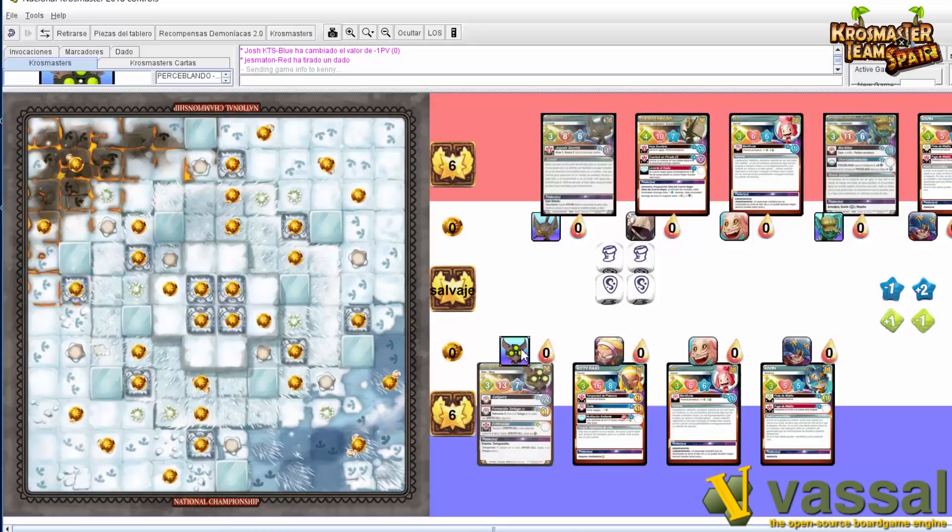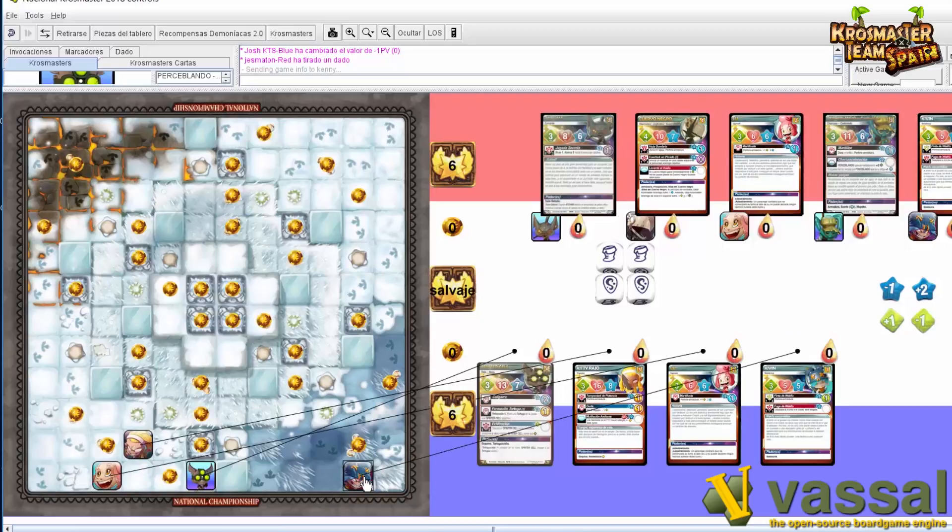Vamos a empezar... A ver, vamos a calcular aquí las cosas bien. Sphinter va a salir aquí. Kitty va a salir por aquí. Y luego Kevin lo vamos a dejar aquí en un lado. Ahora le doy a esto para limpiar este botón de arriba, y ya le tocaría colocar a Jess.